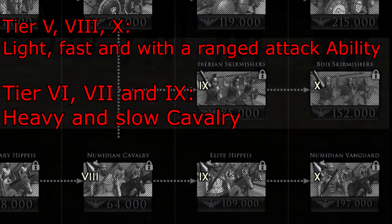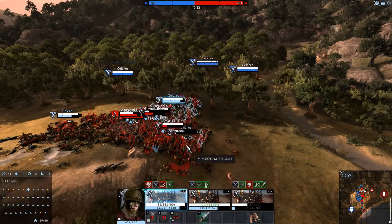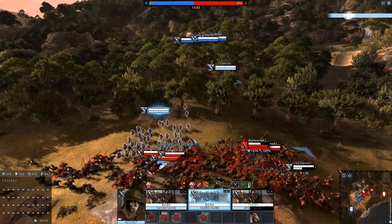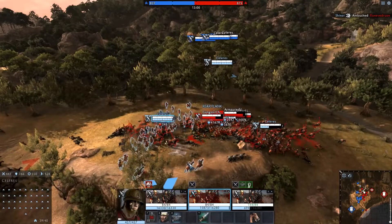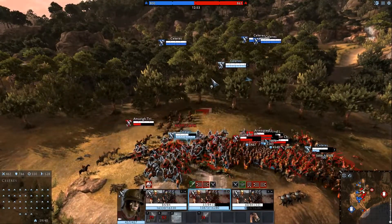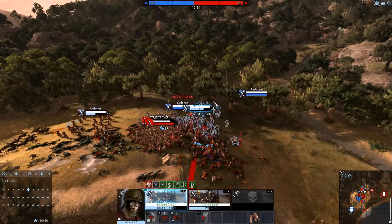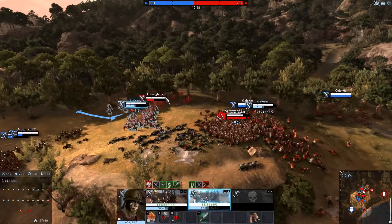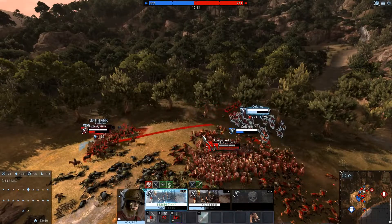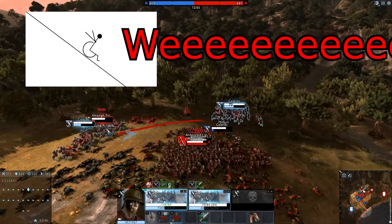Scipio does not make up for this with any good movement ability. All he has is a charge — quite powerful due to its 5-second duration, but risky to use because of its high base cooldown of 45 seconds. And if you thought it couldn't get worse regarding mobility, here comes the kicker. With the defense buff on Scipio, you sacrifice another 80% of your movement speed. At 6.9 meters per second base movement speed, that will slow you down to 1.38 meters per second. I am faster with two broken arms and a wheelchair.